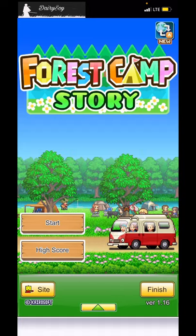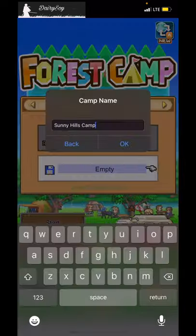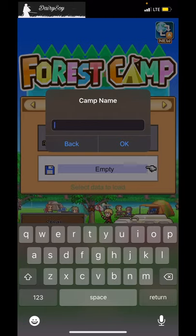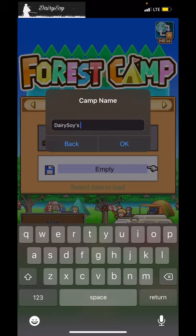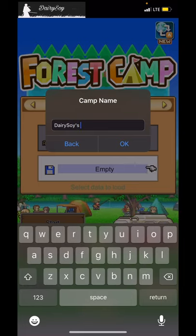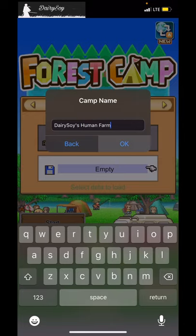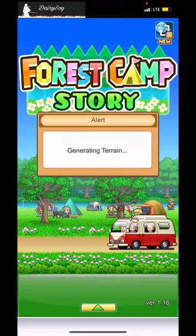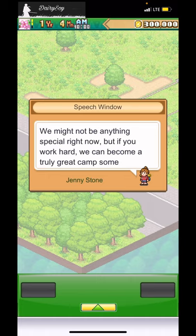So let's get started. We have to think of a name — let's just keep it simple. Let's call it 'Dairy Soy Human Farm.' Let's go! The assistant Jenny Stone welcomes us to Dairy Soy's Human Farm.